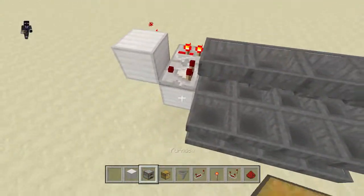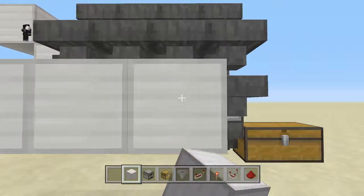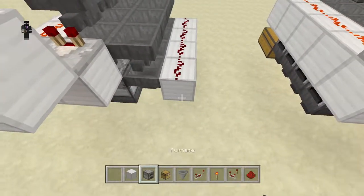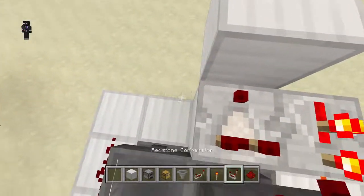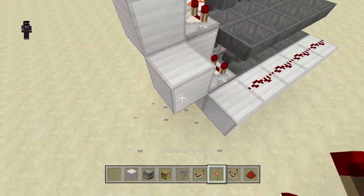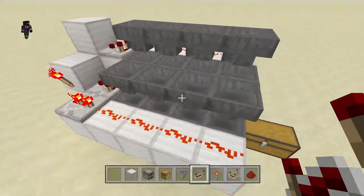That redstone torch is going to be leading into a repeater set to two ticks, so you just pull it back by one. Then basically repeat this on the other side with the lower one — place down the redstone, take out the two blocks, go to the comparator running out into the block with the redstone torch on its face, and the repeater on two ticks.